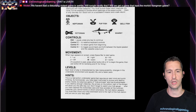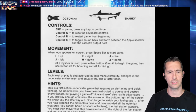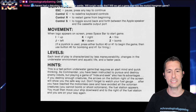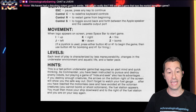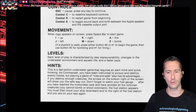There's the objects we have: pupfish, jellyfish, octonians, sharkies, and controls for the keyboard — but I think this is joystick control too. Spacebar, up, down, left, and right. We have a normal fire, a bomb, and level plays characterized by less maneuverability, changes in underwater environment and aquatic life, and a faster pace. It's a fast action underwater game that requires an alert mind and quick thinking. We probably should find another game then.